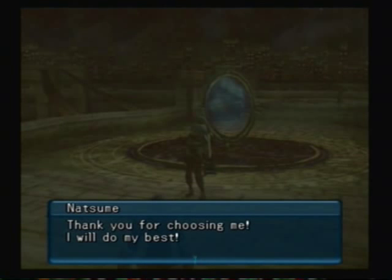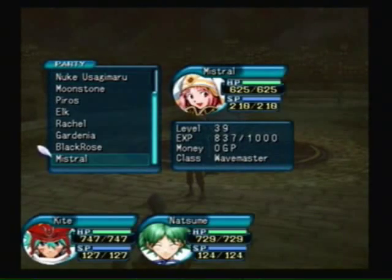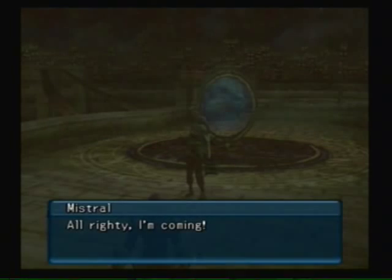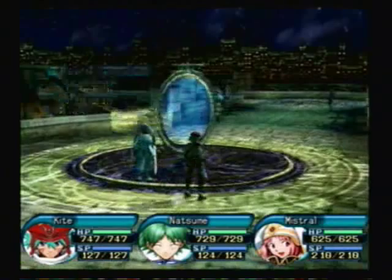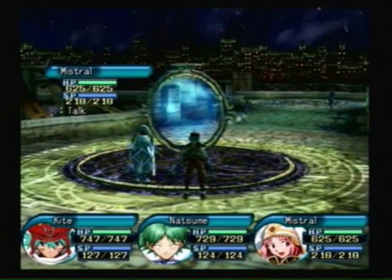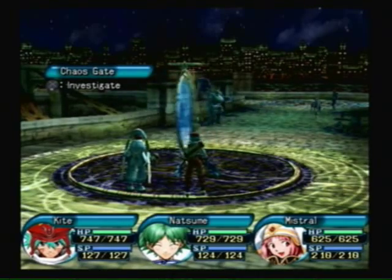Thank you for choosing me. I will do my best. And of course, Mistral insisted quite strongly on coming. I'm coming! Now, you'll see our weapons have changed a little bit. I geared us out some and got us some really good gear — that involved me abusing the Spring of Mist.